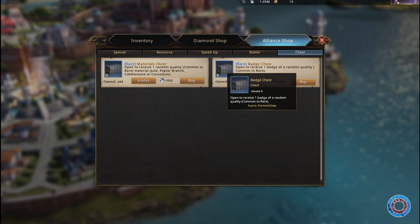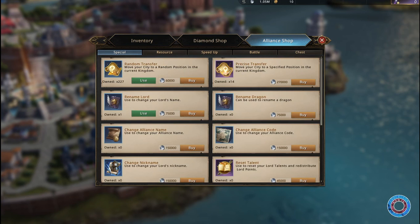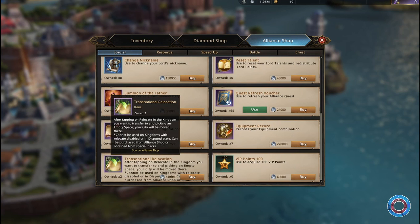In the alliance shop you can find rare badge chests containing badges from common to rare. As it goes for alliance coins, I don't see much better ways to spend them, except maybe a transnational relocation scroll if you need to go to another kingdom and you're a free-to-play player — but that did not count for me.